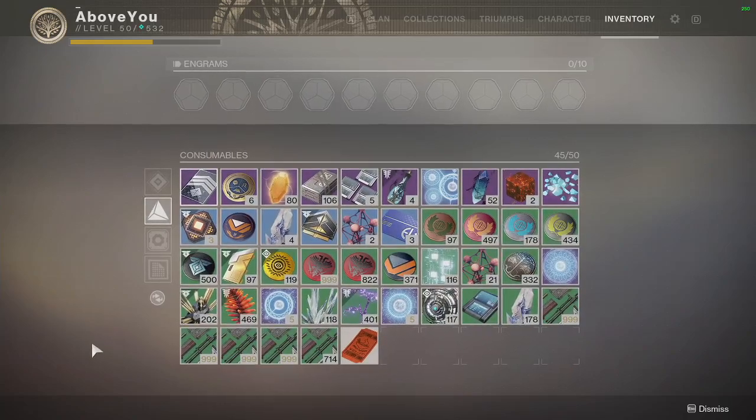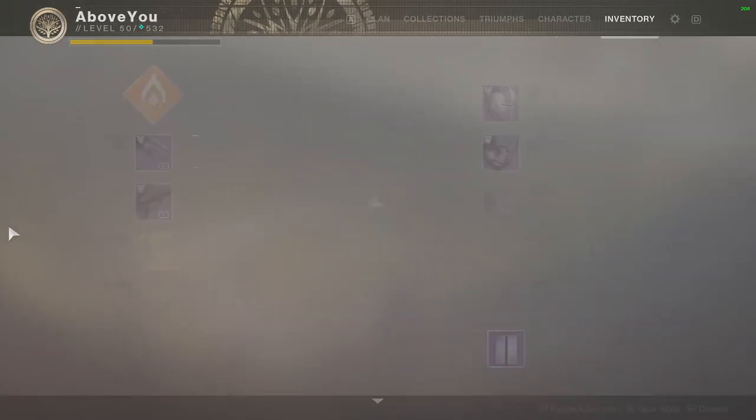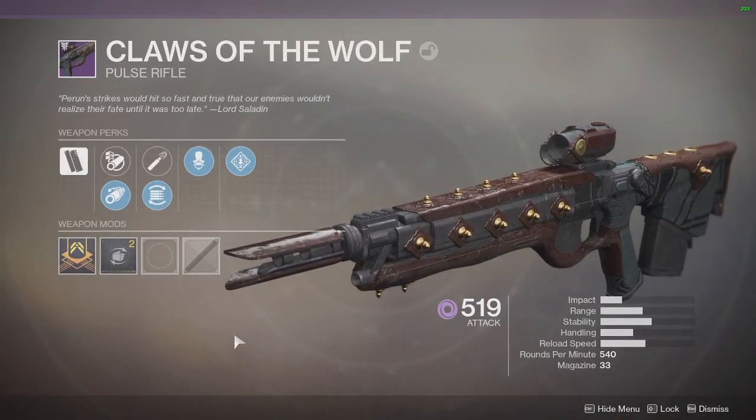I don't know that I'm even going to turn them all in. Where are they? There they are — 332. So I got a Claws of the Wolf; I had four or five of these drop just messing with tokens.